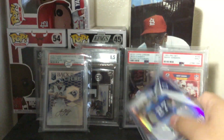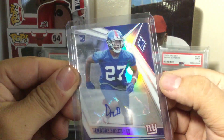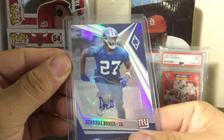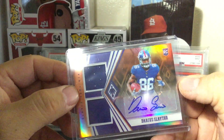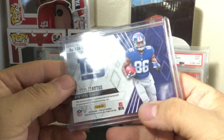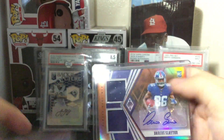Here are my hits — DeAndre Baker, just a base auto, not numbered. And then my RPA is Darius Slayton, two-color jersey. It is numbered out of 58 or 99 right there. So not too bad with two hits.